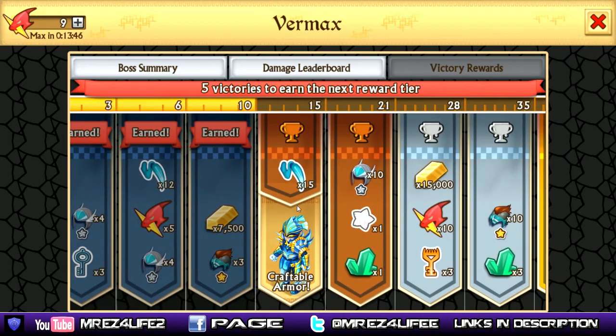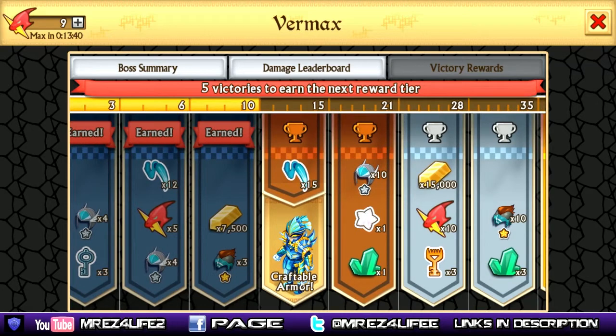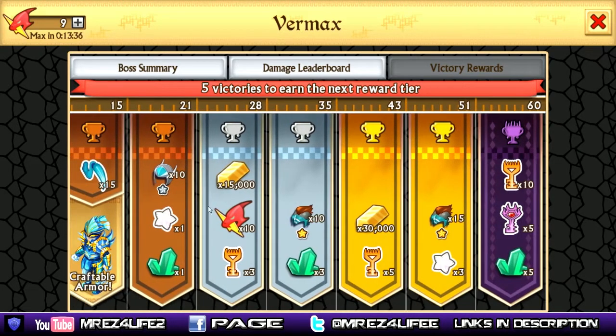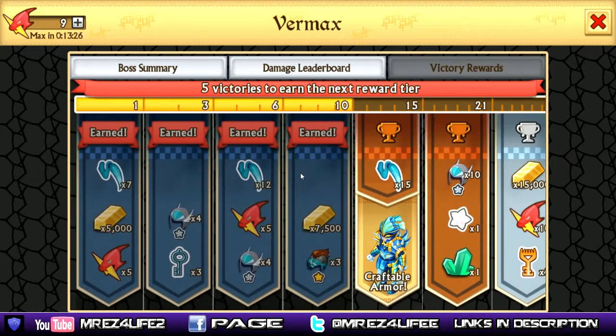Coming over here to 15, you're going to have 15 more leggings and you get the craftable armor, which is the Vermax plate mail. And as usual, this is the rest of the stuff you get if you continue your journey of getting up on the damage leaderboard — usual stuff you get with every single week of the epic bosses.